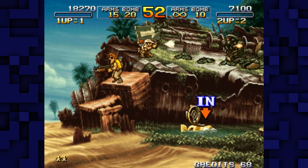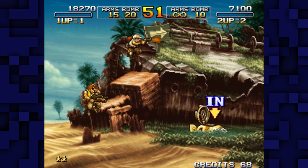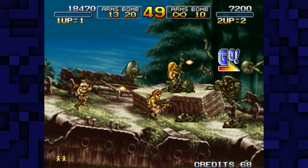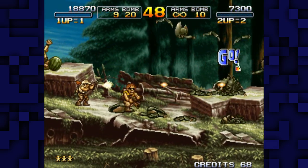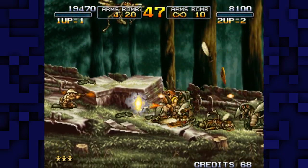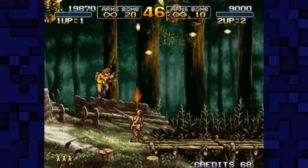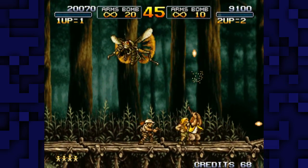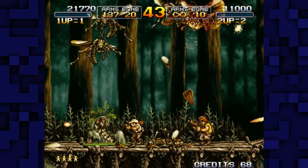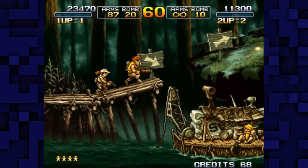Metal Slug 3 takes place just a few years later. There are alternate paths in Metal Slug 3, which is a new thing introduced in the series. Back there was actually the branching path, so we could have taken that down path and it would have been a completely different level — though it still takes you to the same boss at the end. General Morden was merely listed as missing at the end of Metal Slug 2.